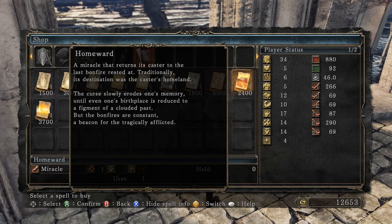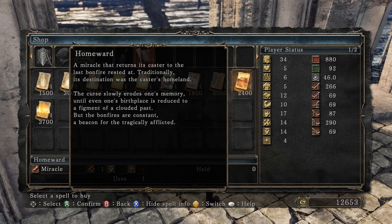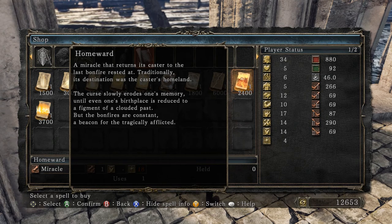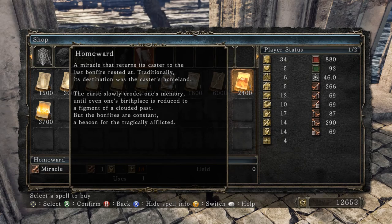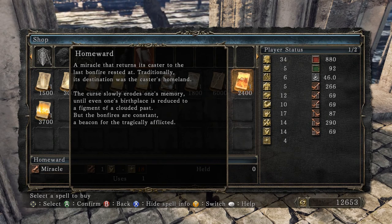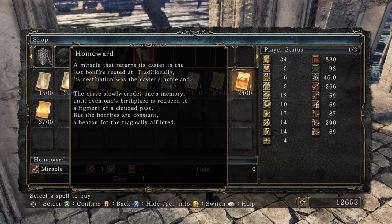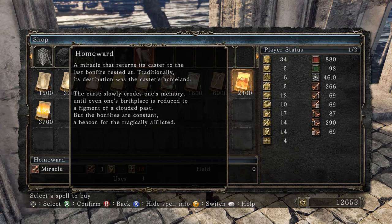Homeward — a miracle that returns its caster to the last bonfire. Traditionally its destination was the caster's homeland, same as in Dark Souls 1. The curse slowly erodes one's memory until even one's birthplace is reduced to a figment of a clouded past. But the bonfires are constant — a beacon for the tragically afflicted. That's a great modification for the purposes of this story — adapted for Dark Souls 2. I really like how they describe that.